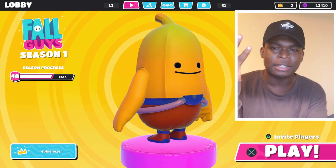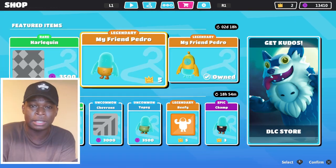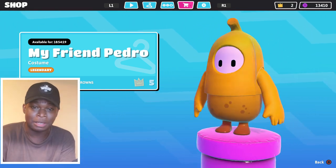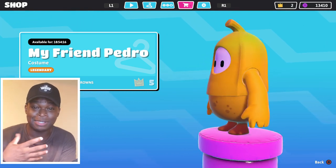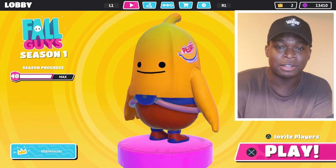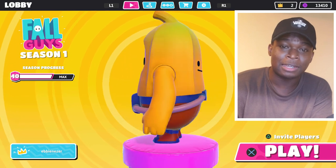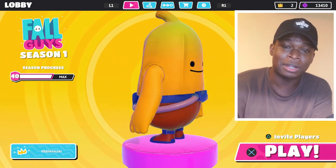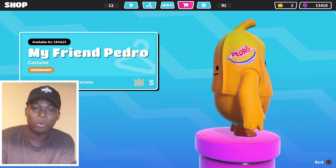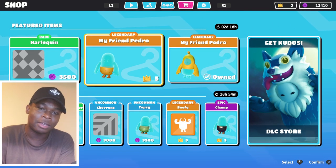Mediatonic has released a new update for the item shop in Fall Guys Ultimate Knockout, and with the update comes the My Friend Pedro skin. It's basically a banana and it's personally one of my favorites — I actually quite like this skin a lot. Unfortunately I'm not able to unlock the bottom part of the skin because I spent most of my crowns unlocking the Chell skin, which I really didn't like, but I unlocked it just for content for the channel. So I'm going to unlock the top first and then work my way to gather some crowns and unlock the bottom as well. This is me getting a win with the new My Friend Pedro skin in Fall Guys Ultimate Knockout.